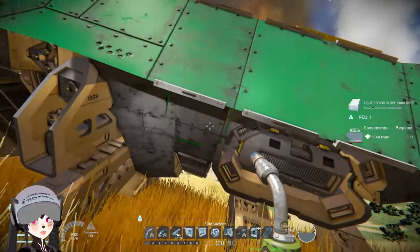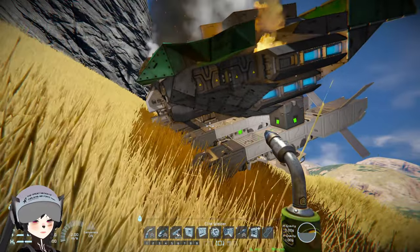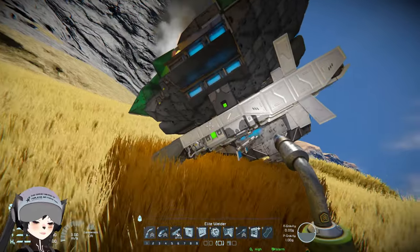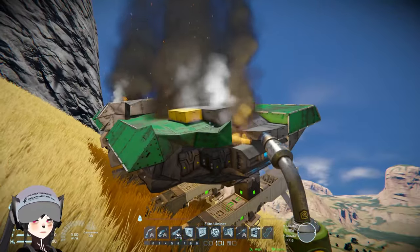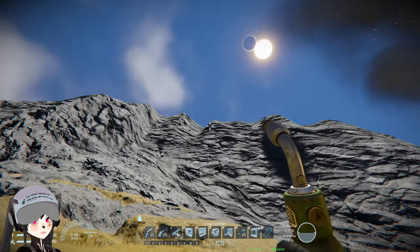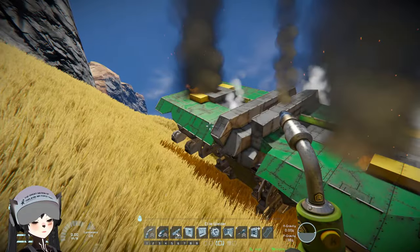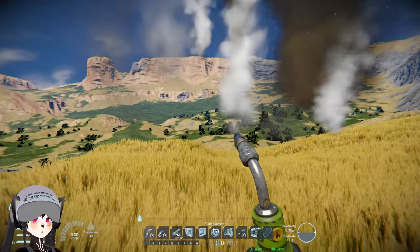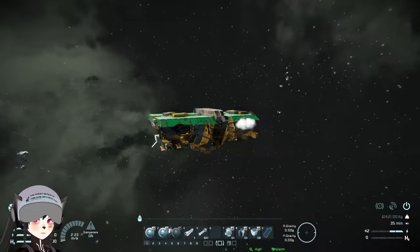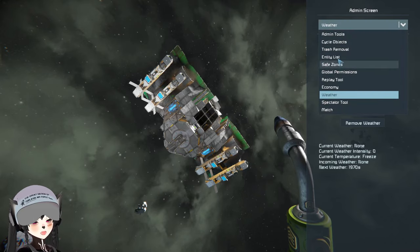A lot of the damage kind of went through the armor because a lot of the outer layer is still close to the fighter itself. But considering the height we were falling from, that's a decent amount of protection. The fighter is still rather functional in space.